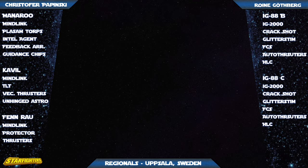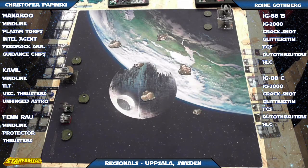Since Finrao and Cavil both move after the IGs — Cavil's pilot skill seven, Finrao's nine — that vector thrusters is going to come into play. A barrel roll is so good for blocking, for getting out of arcs, and all sorts of small maneuvers. All right, let's check out the action — we're going to start the video now.